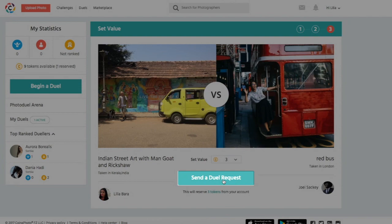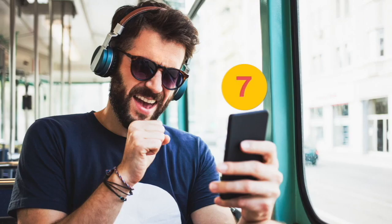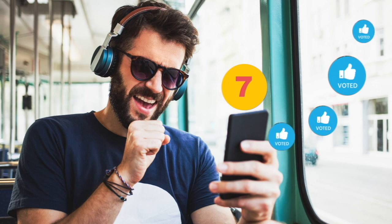Finally, click Send Jewel Request and Confirm. Your opponent will be immediately informed and will choose to accept or reject it in the next 48 hours. You will then have 7 days to gather the biggest amount of votes in order to win.